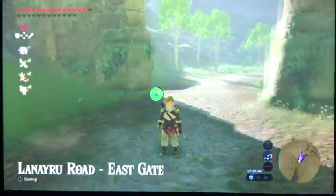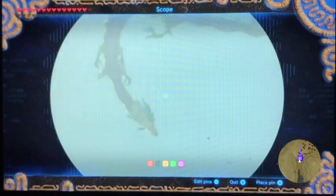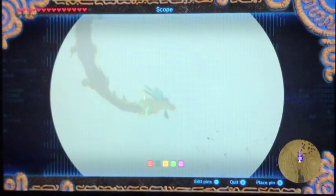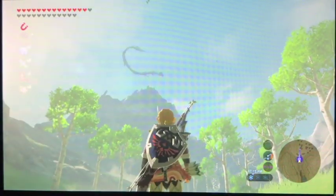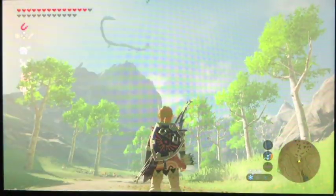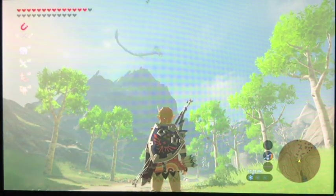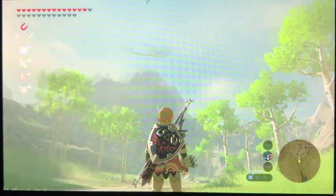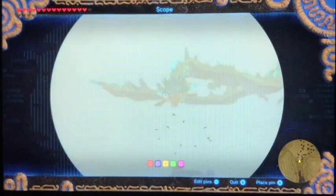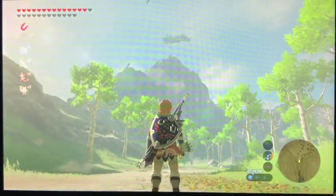All right, so you've made it to the Laneru Road East Gate. Sometimes she appears when she's not supposed to, but regardless — there she is, there's Nadra. I may not have to start a fire this time because she's literally going to come right at you. She comes right here, and the same thing as before — you're going to want to catch the updraft and you'll be able to shoot her horn.